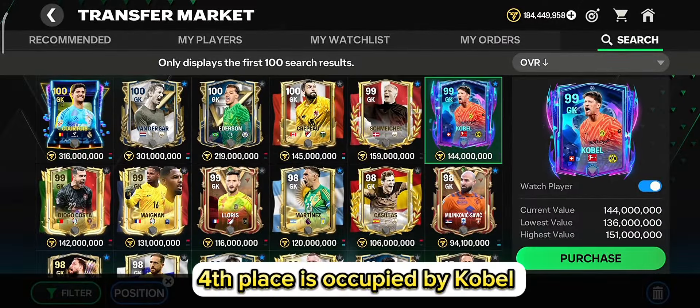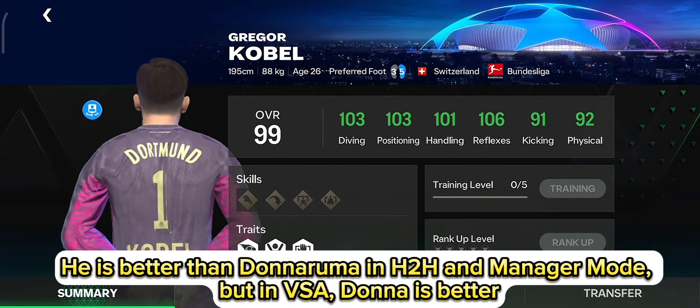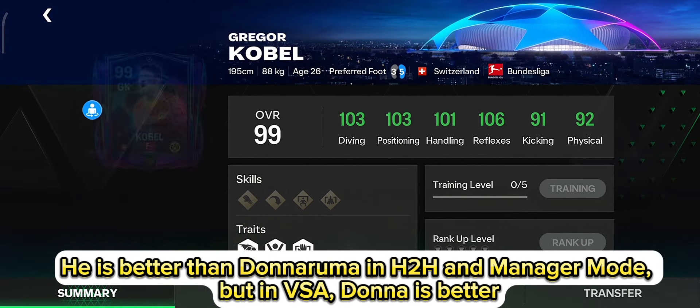Fourth place is occupied by Koble. He is better than Donnarumma in H2H and manager mode, but in VSA, Donnarumma is better.